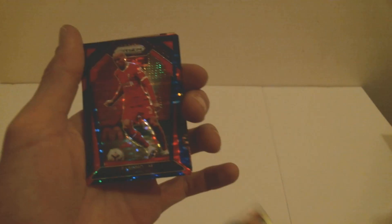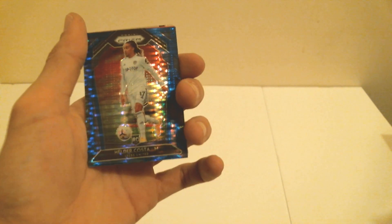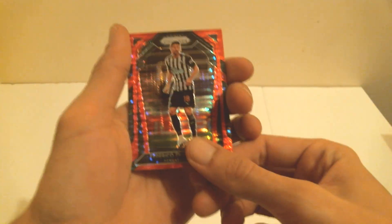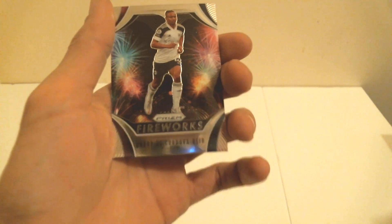Our silver is going to be Allan Saint-Maximin — Gucci Gucci rat. Fabinho will be our blue. Another blue and it is Helder Costa. I do love the pulsar as you can tell — these cards are just different, this is why we're doing this. And our pink is going to be Frederico Fernandez, with a fireworks Bobby de Corva Reed.